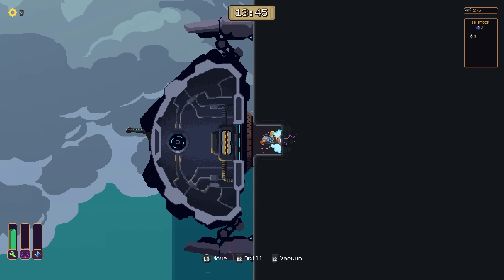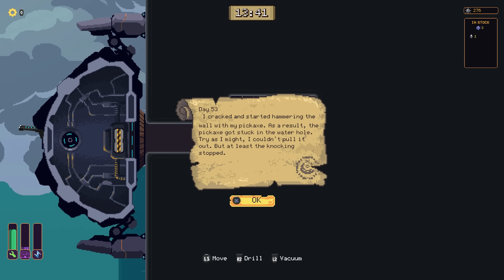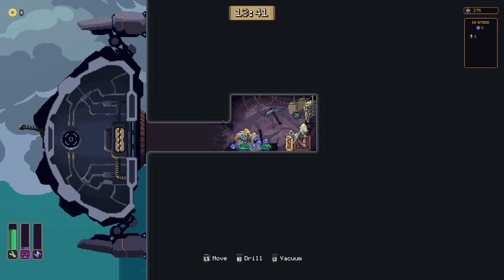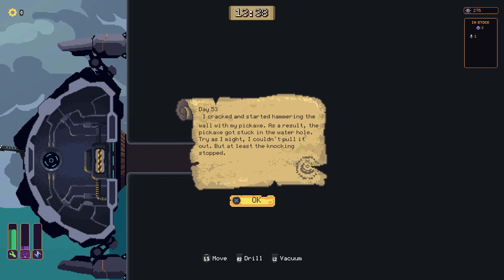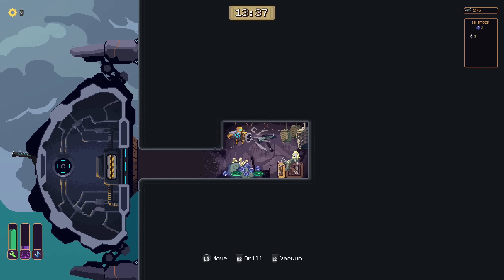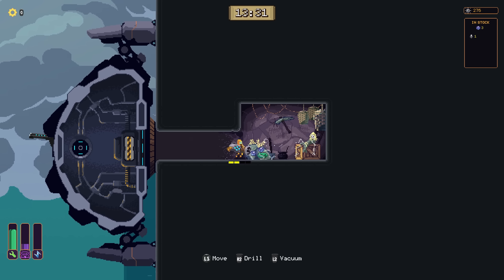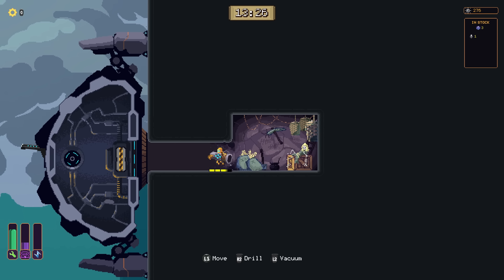Let's see if we can find anything special in here. What is this? Day 53: I cracked and started hammering the wall with my pickaxe. As a result, the pickaxe got stuck in the watering hole. Try as I might, I couldn't pull it out. But at least the knocking stopped. We got lore — this is sick, I like that a lot. It got stuck in the watering hole... can I suck it out? I can take the gems, but it seems like that's it.